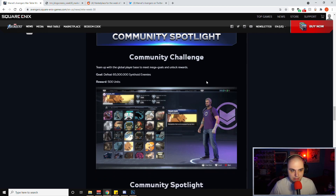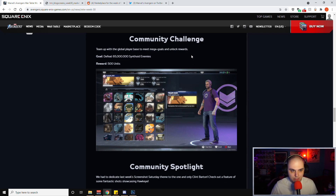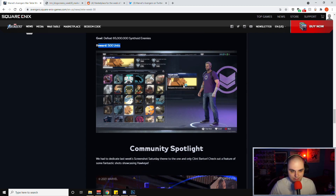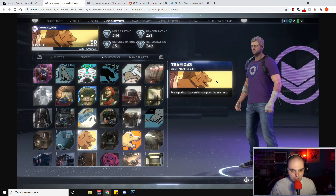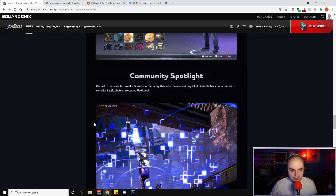For the community challenge, the global player base needs to defeat 65 million Synthoid enemies to unlock the reward of 500 units. It's a bit odd that the reward listed is 500 units, but they're highlighting nameplate 43 — the Lucky the Dog nameplate — which seems like there may be an error between what's stated and what's shown.